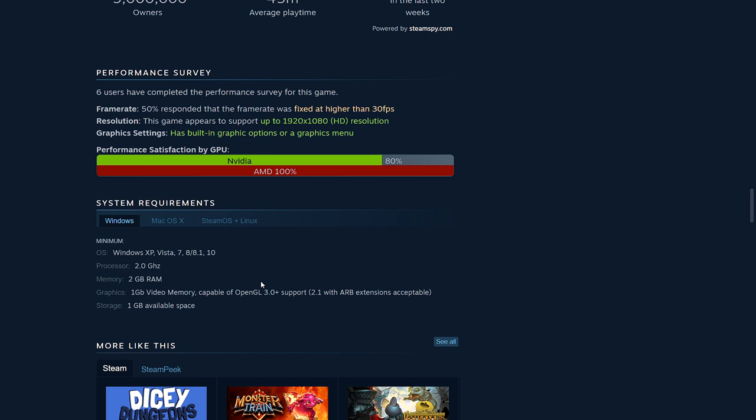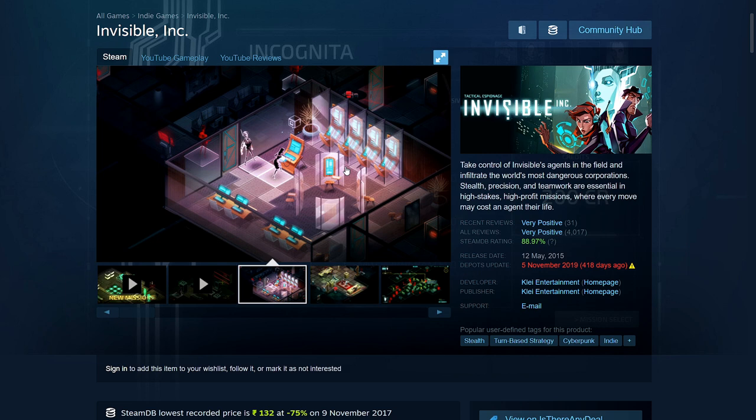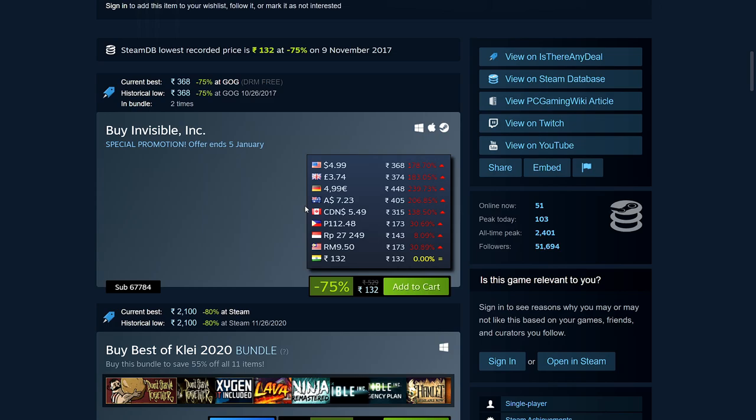Then we have Invisible Inc — a stealth cyberpunk turn-based strategy game made by the same people who made Don't Starve. It looks really nice and isn't the usual pixel art style. It's quite cheap at 75% off: 132 rupees, $4.99, £3.74, €4.99, $7.23 Australian, $5.49 Canadian. System requirements: 2GB RAM, 2GB hard disk space.